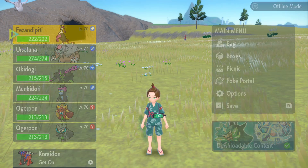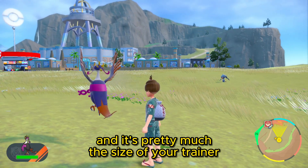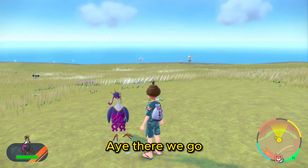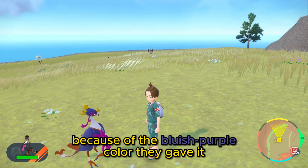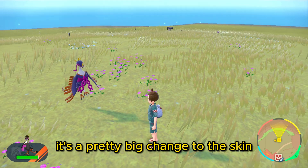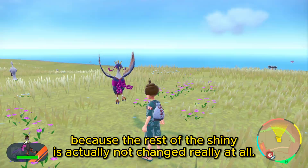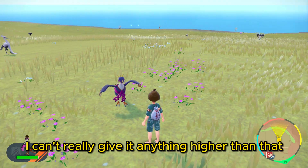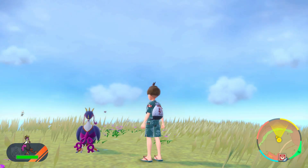We're gonna move on to Fezandipiti. I'm really curious how big this guy is — I never actually threw one out in the overworld. It's pretty much the size of your trainer. I like this Pokémon because of the bluish-purple color they gave it; it's better than the black fur to me. But overall it feels pretty subtle because the rest of the shiny isn't really changed at all. For Fezandipiti, I'll give it like a 7 out of 10. It's a little too subtle of a shiny.